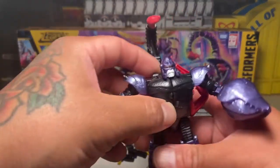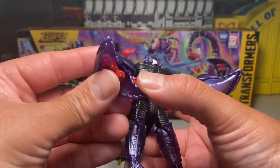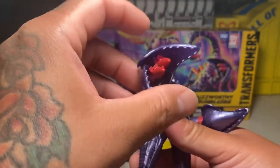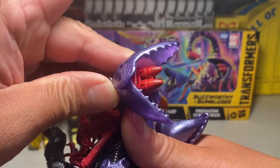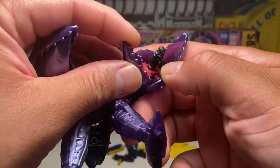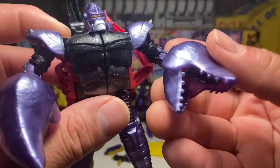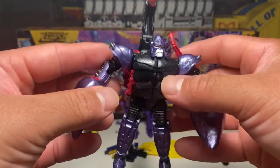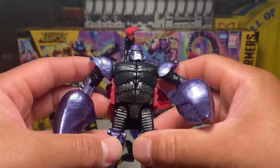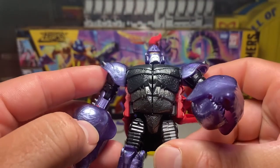And then good old Scorponok — which is cool because I don't have Sandstorm and I don't have Scorponok. He's got his little rocket launcher hand or claw, with Predacon logos on there. And this little drone thing that pops out. Nice metallic purple claws and exoskeleton shell. I always thought he had a monkey face too — it's kind of funny. He's rad, cool figure.